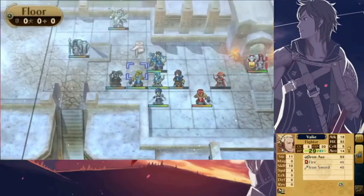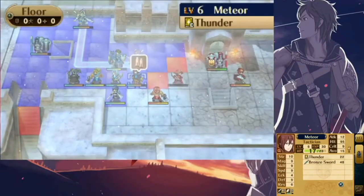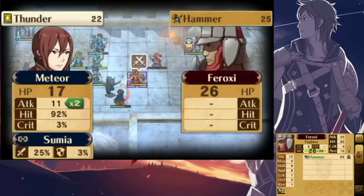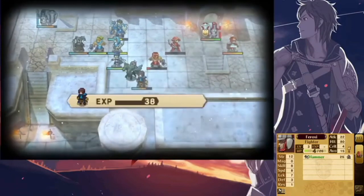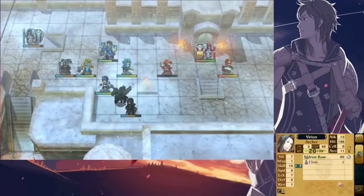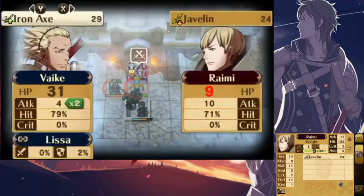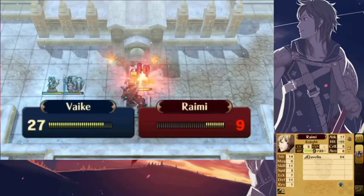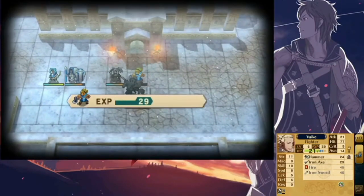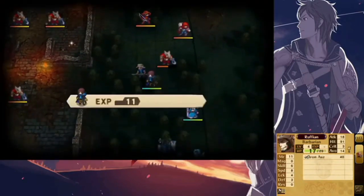Ignis is a skill you can obtain by reaching level 5 as a Grandmaster. The Grandmaster and Tactician class is exclusive to Robin and can be passed down to any of the second gen units. Ignis adds half of the unit's strength to a magic attack, or vice versa. Since our Robin has 41 strength, half of that gets added to his magic during Ignis activation. The trigger rate of Ignis is equal to Robin's skill stat, and since our Robin has plus 2 on top of a 48 skill cap, that means a 50% chance of Ignis activating. You'll most likely be paired up with another unit and get a skill boost, so your chances will increase further.